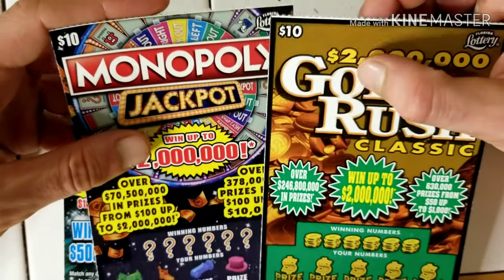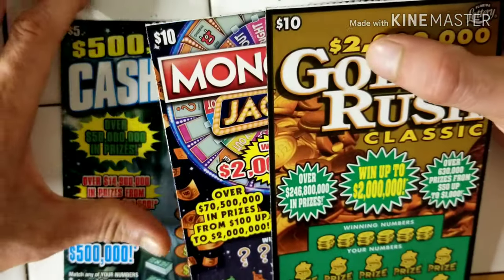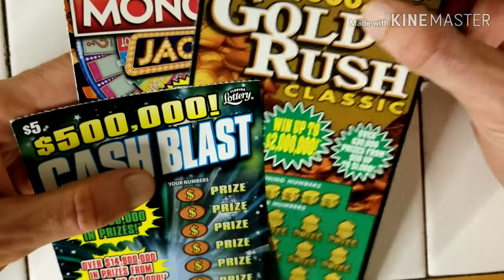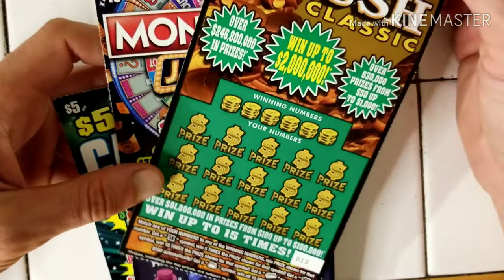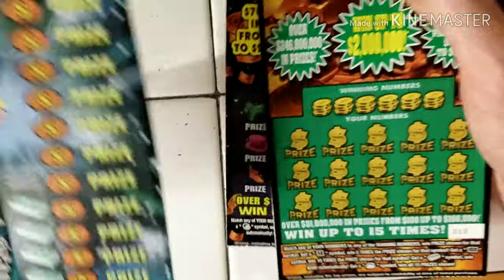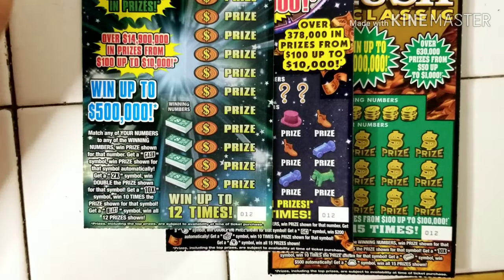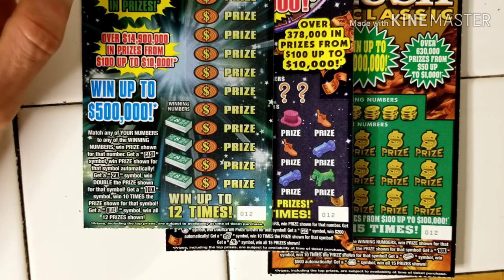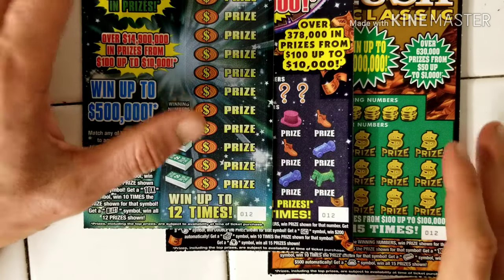We got a white line here by the way — $25 worth of scratch-offs from the Florida Lottery. I got one of each: a $10 Monopoly Jackpot, my favorite $10 ticket; a $10 Gold Fish Classic; and a Cash Box for $5. I got these at the Shell — kaboom, I'll take it. The number on this was 12, ticket 12, so it's a sign.